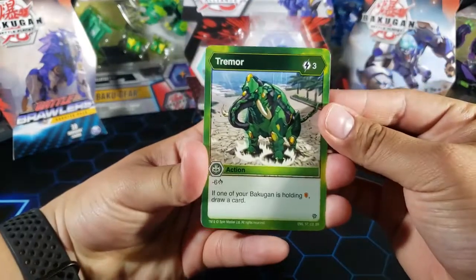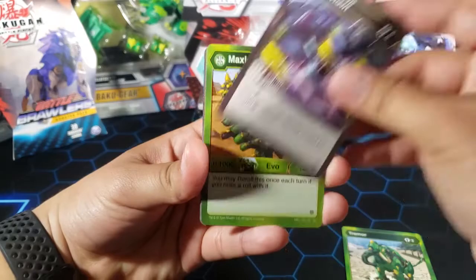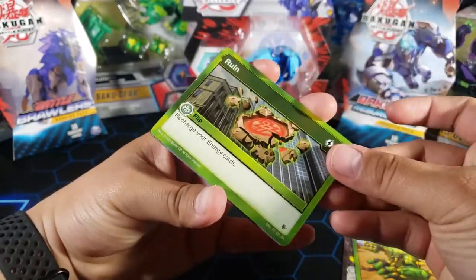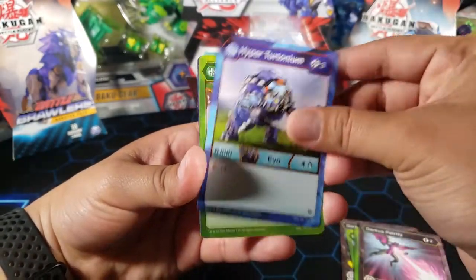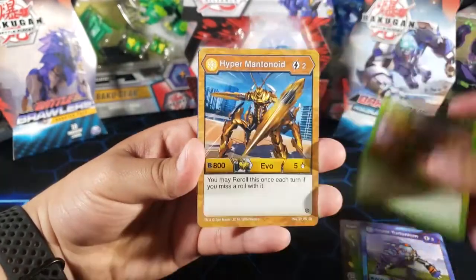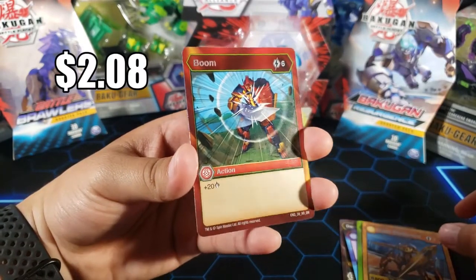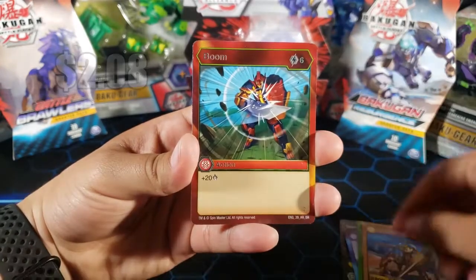We have Tremor, Darkest Howl — that's one I don't have too many of — Maximus Gorthion, Ruin, Darkest Petrify, Hypertertonium, Hypergarganoid Ultra, Hypermantanoid. We got Boom, and an Awesome Rare — pretty cool. That's a lot of damage for 6 energy, that's pretty cool.